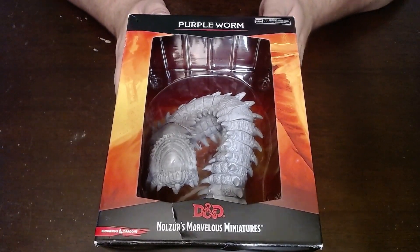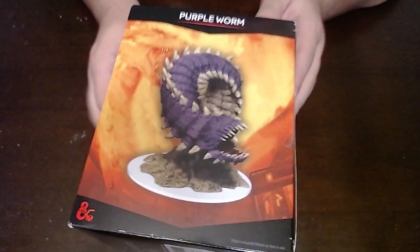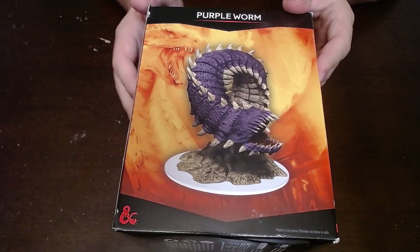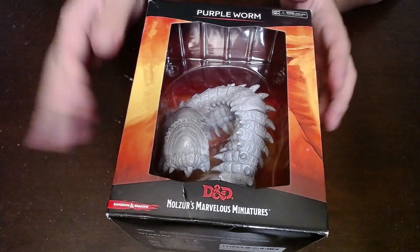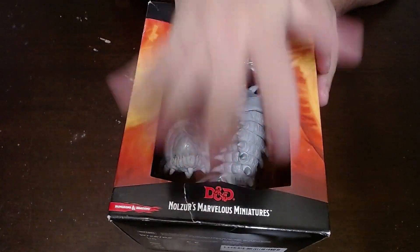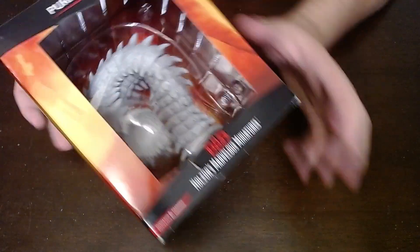I got a purple worm model because I couldn't stop myself. This thing is massive — here's my hand for size. This is the size of my hand. So besides this tear here, I'm ready to open this up and see what it's like.